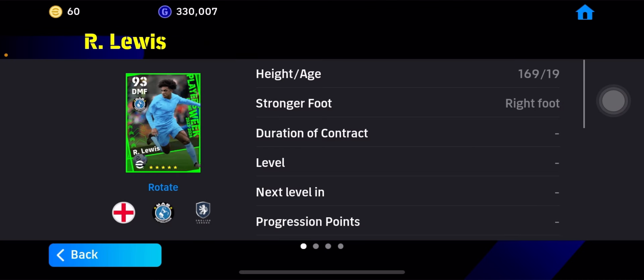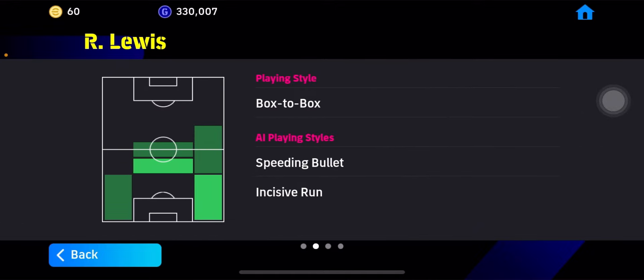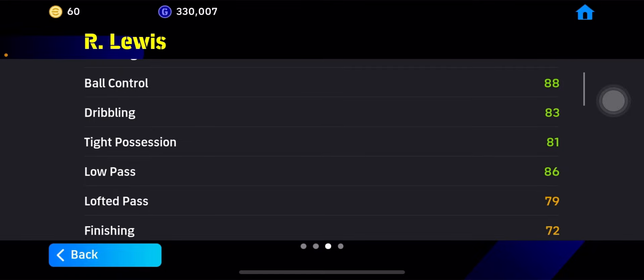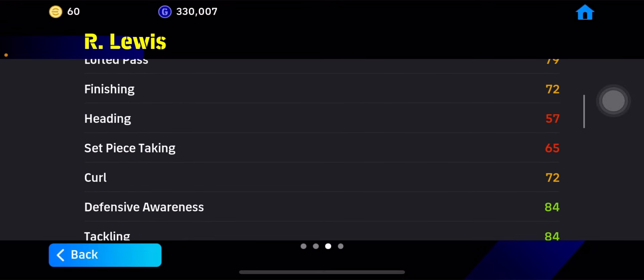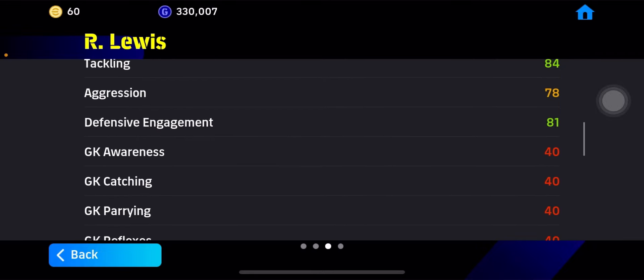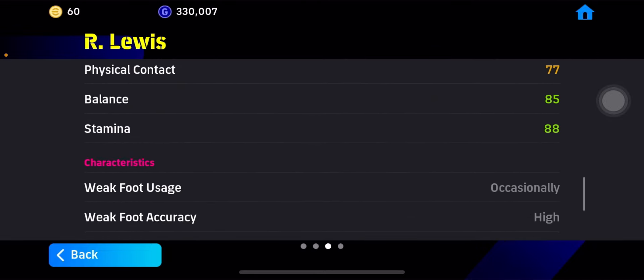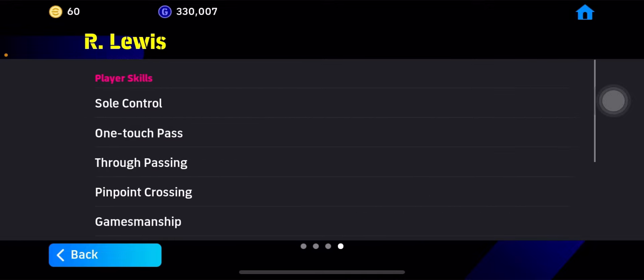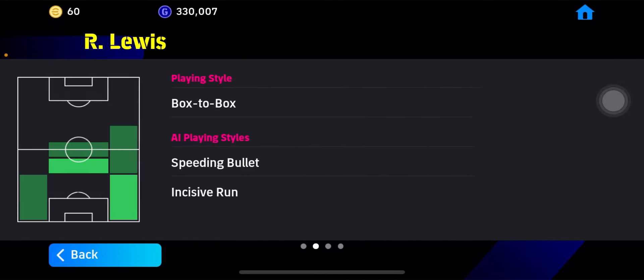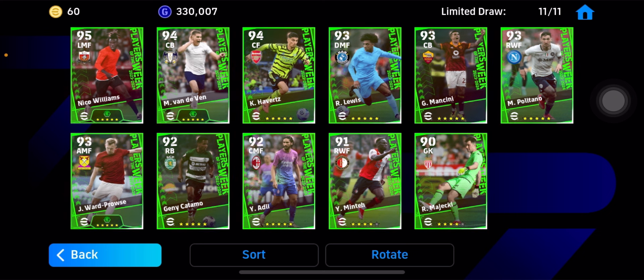Next up we have Luiz — a DMF card with the box-to-box playing style. Ball control is really good, dribbling is decent, low pass is there. Finishing is decent, defensive stats also decent, good speed and stamina — standard card. He's got through passing and captaincy skills. He's from Manchester City. Overall a decent card, but most players don't use box-to-box cards, so yeah.